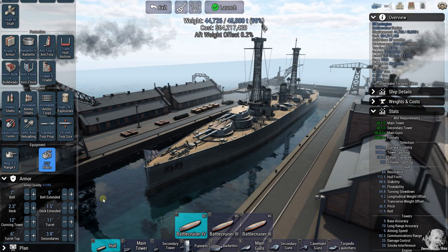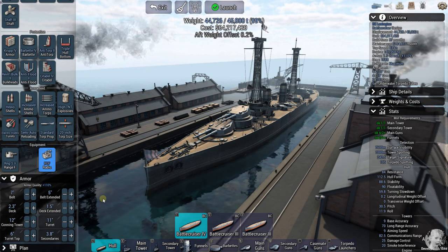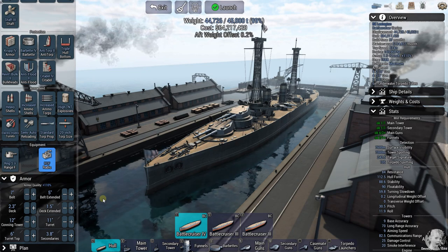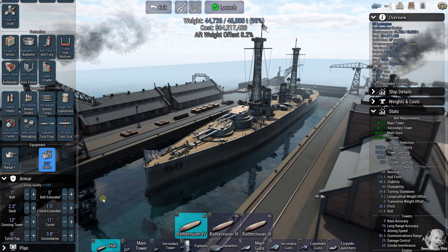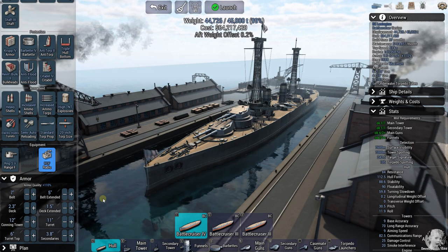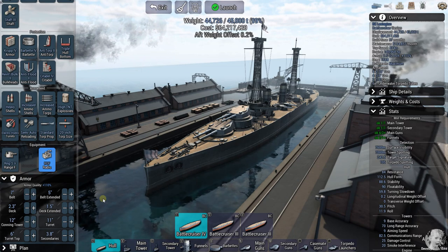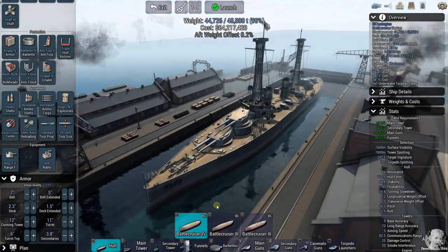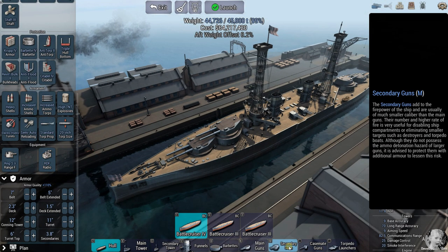Approximating her armor as best I can: 7-inch belt, 5-inch deck, belt extended, 2.3-inch deck — oh, that's dangerous — and a 1.5-inch deck extended. Yeah, I worry about her being 'Hooded.' 12-inch conning tower, 11-inch turret, 6-inch turret top. Secondaries I have no information on, so I'll leave them at default.